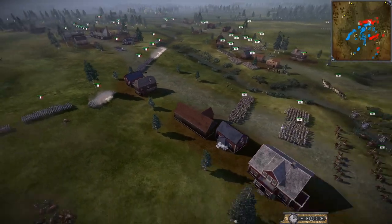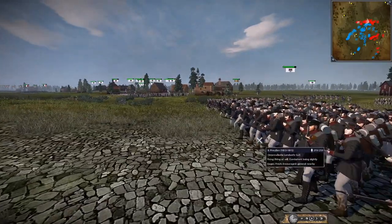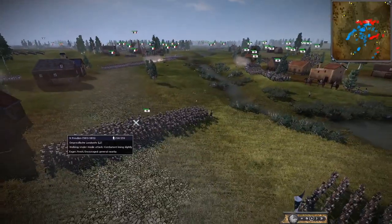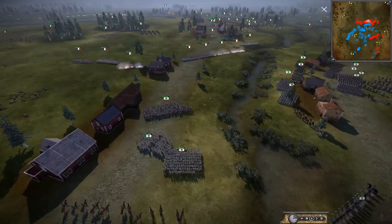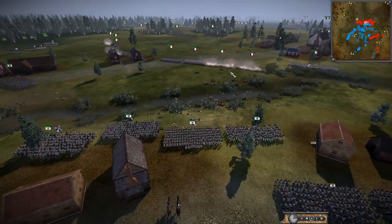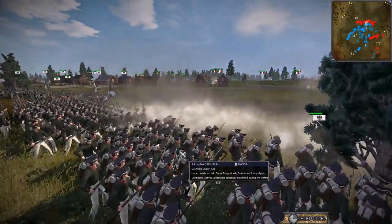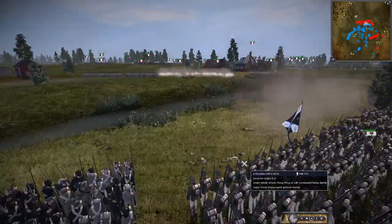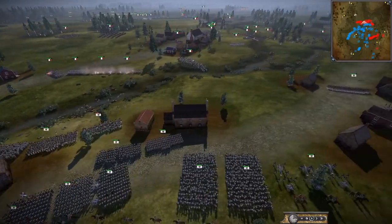We've got a huge Landwehr unit here - this unit's not going to be great, not going to have great morale. It's just a big unit that can absorb a lot of fire. I don't even think half of these guys have muskets. There you go, a few dropping. The Prussians aren't moving forward - maybe they just didn't want to fire. There's the King's German Legion here. Oh, here we go - they've got a decent volley off. These French light infantry are doing a lot of damage, just chipping away.